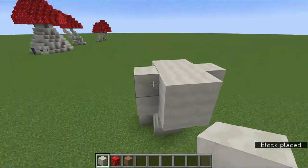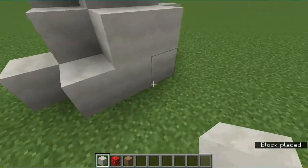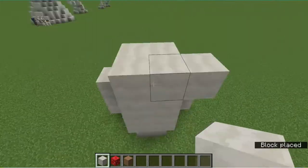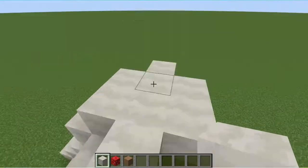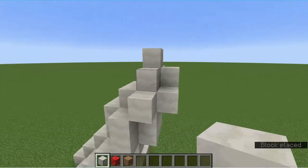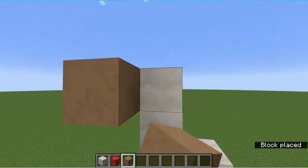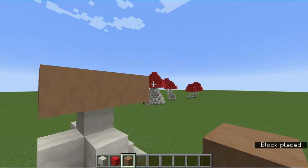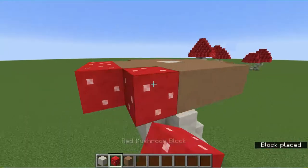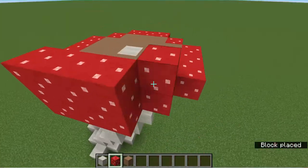These shrooms get their name because they are an effective insecticide when sprinkled in milk. We start just like we would with a tree, by building up the stem. Remember, nature is rarely perfectly straight, so be sure to give the stem a bit of a wobble. We can use these brown mushroom blocks to look like the spore gills on the underside of the mushroom cap.